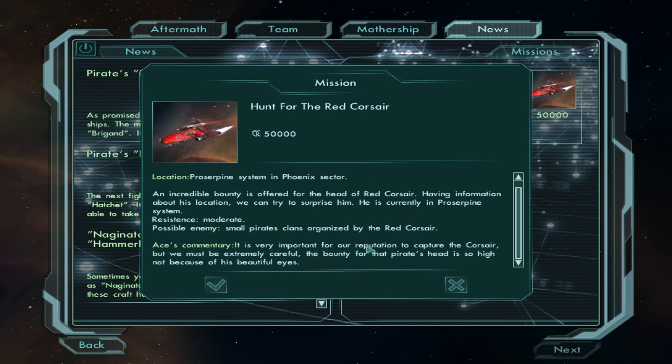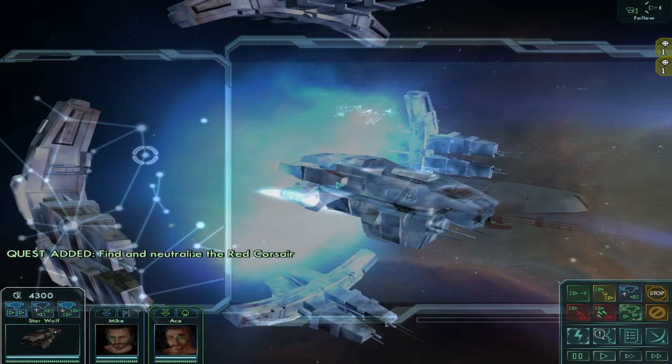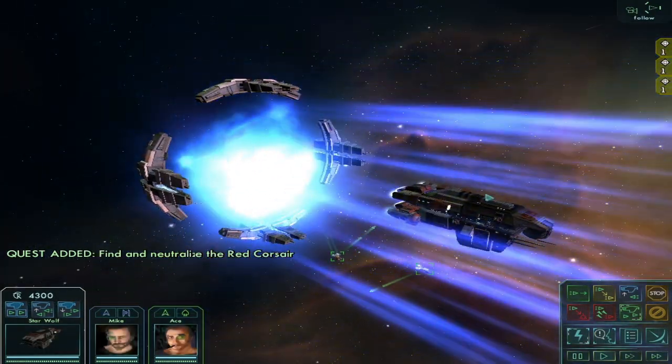An incredible bounty is offered for the Red Corsair. He's currently in Prosperine system — resistance moderate. A small pirate clan is organized by the Red Corsair. The commentary says it's very important for our reputation to capture the Corsair, but we must be extremely careful. The bounty is set so high not because of his beautiful eyes. Onward to dealing with this — launch completed.